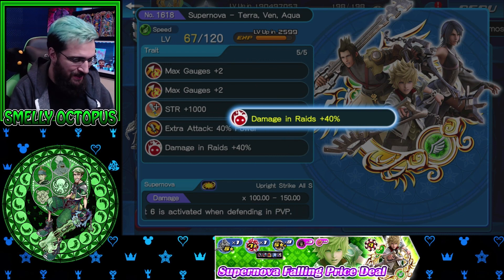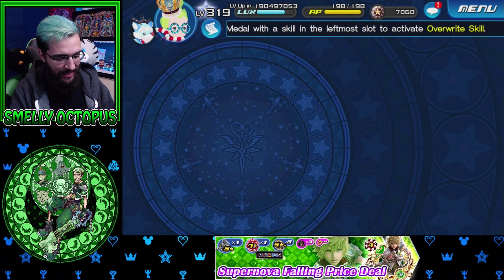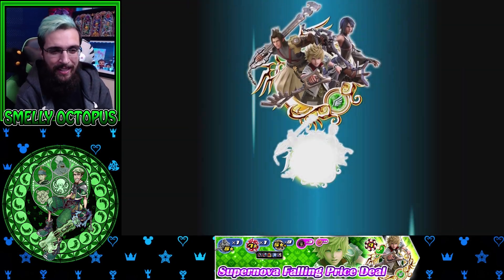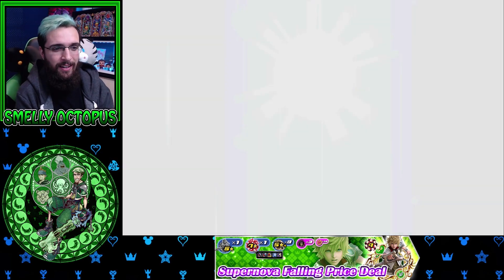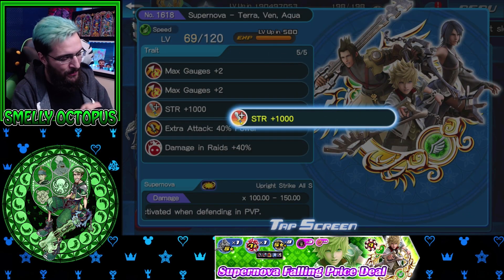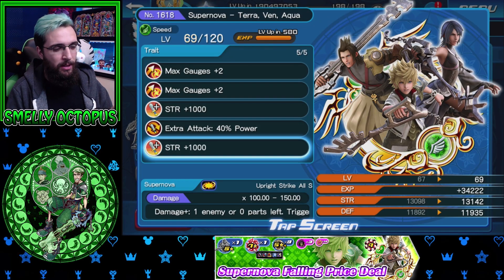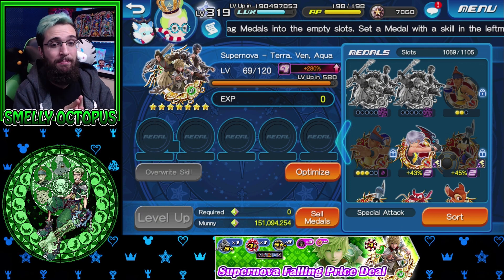Are you kidding me? I could have had a rating medal but rating is so boring and I just don't want to do it. I know this would make it a lot quicker but no — I want that PvE content. Come on, plus 1,000 — yes! Okay, goodbye rating. We've got two plus 1,000s, extra attack, and four gauges. It is not that bad — these metals cost a lot, and they have the extra two gauges on them.